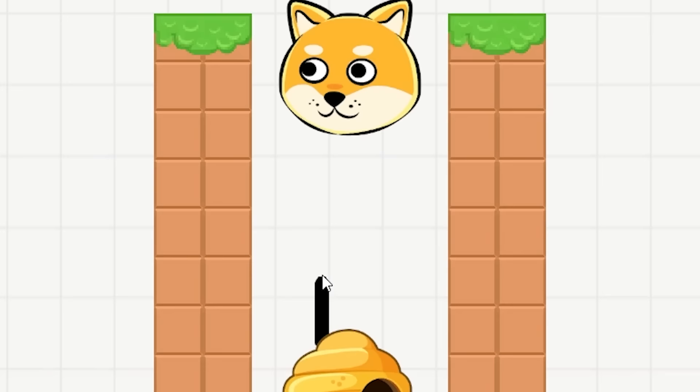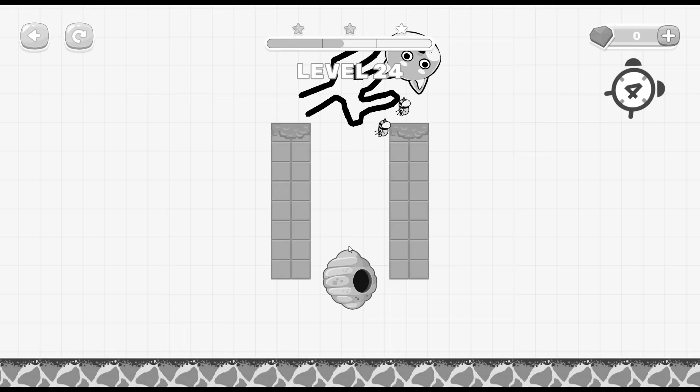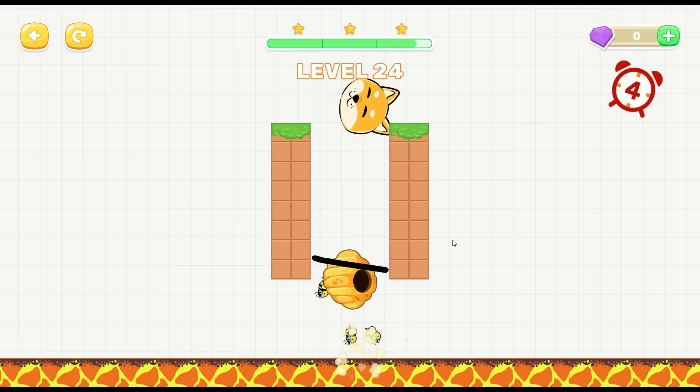Oh, that bee just died in the lava! Level 24 - we're just gonna build him like a little hand. He's like yeah, I'm just gonna hold on to you, keep you safe. Oh oh oh yeah, that didn't work. We could just build like a nice little rocket ship here, see what happens. Okay, just a line.